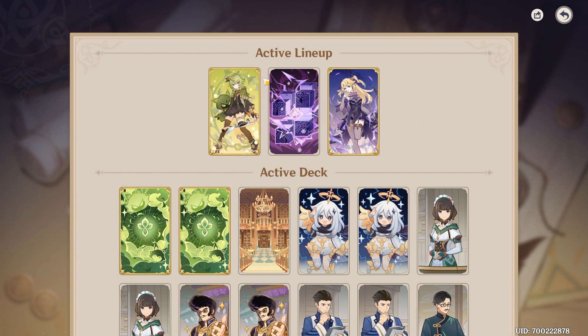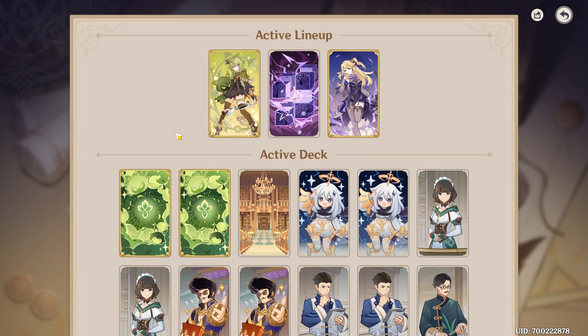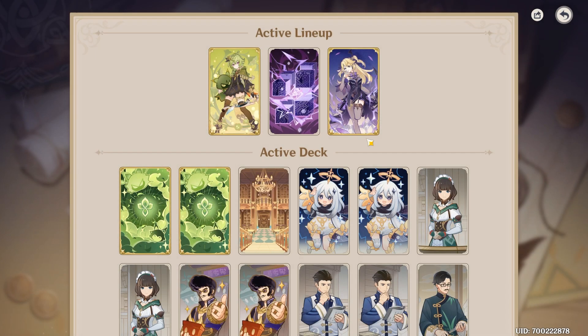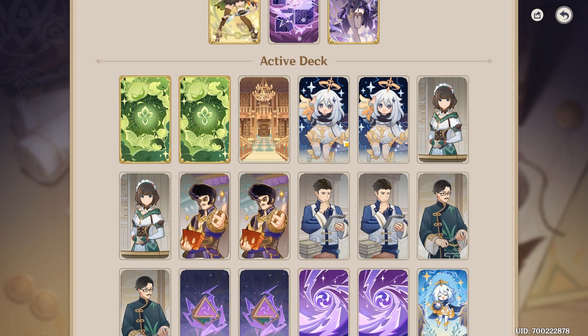Basically, we're going to be doing this typical Aggravate team where you play Fischl first, then you go Kolei, and then you can play the Electro Hypostasis as much as you want, basically to deal a lot more damage. He's going to be immune to some certain reaction damage, so he's super amazing. The Flora Sidewinder is super good — these to get more dices.